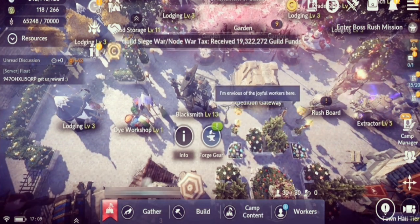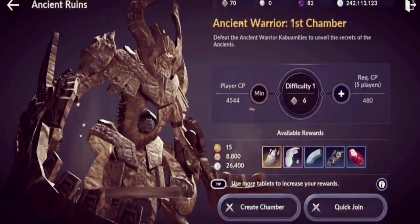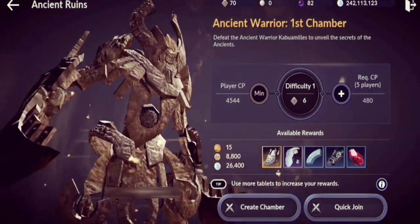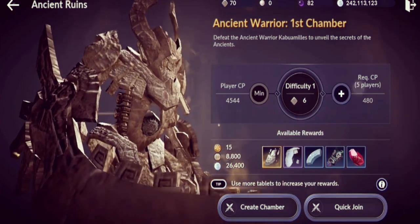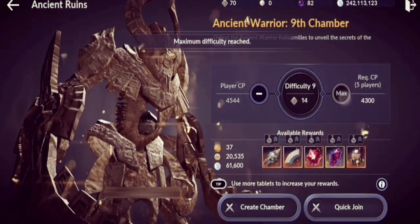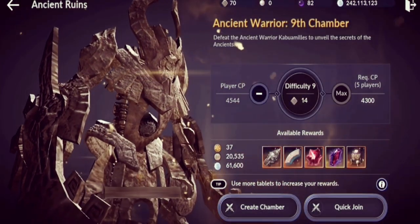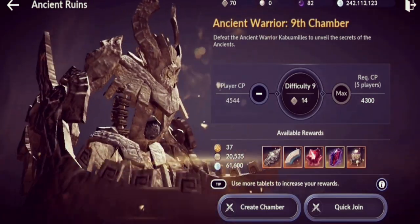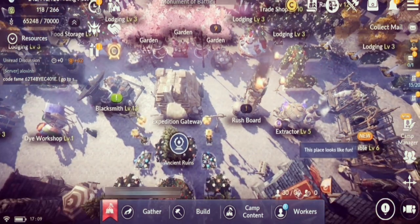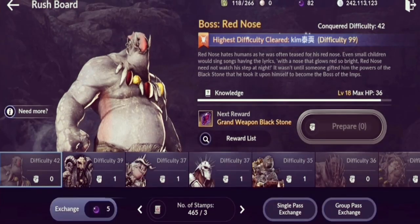The Expedition Gateway is all about ancient ruins, though you don't need to click this structure to access them — you can do that anywhere on the map. In ancient ruins you can get a lot of silvers, a lot of experience, and other rewards like orange gears, with a small chance at orange light stones, crystals, alchemy fragments, and alchemy stone chests.